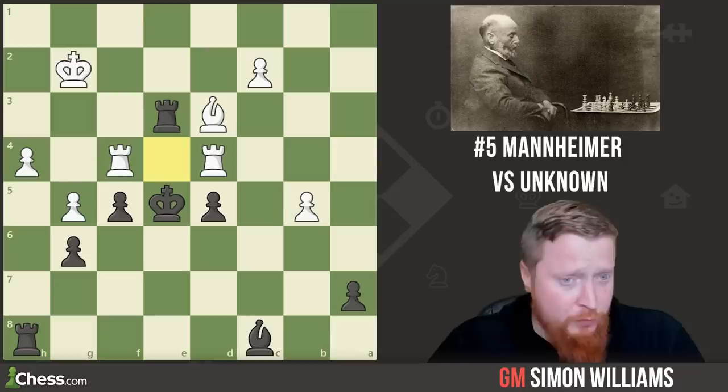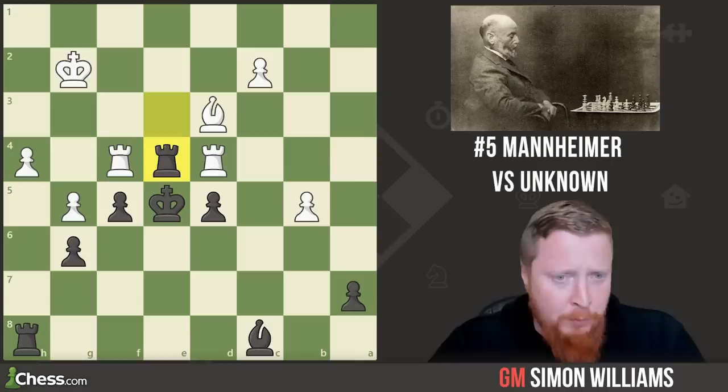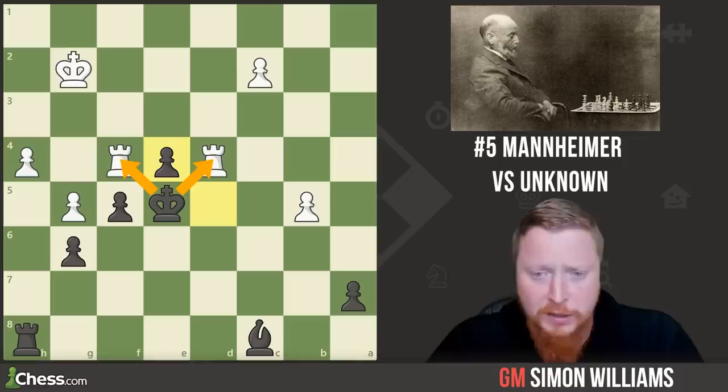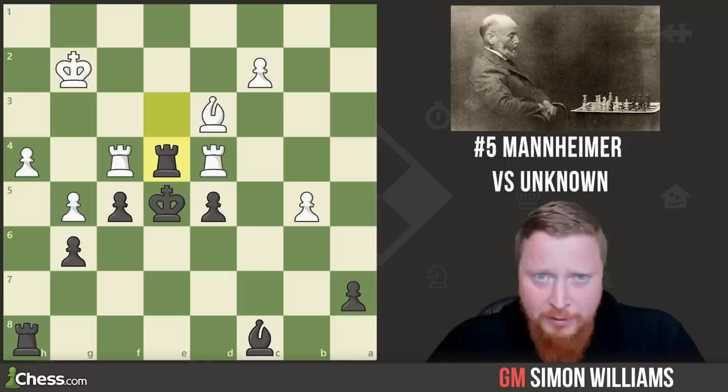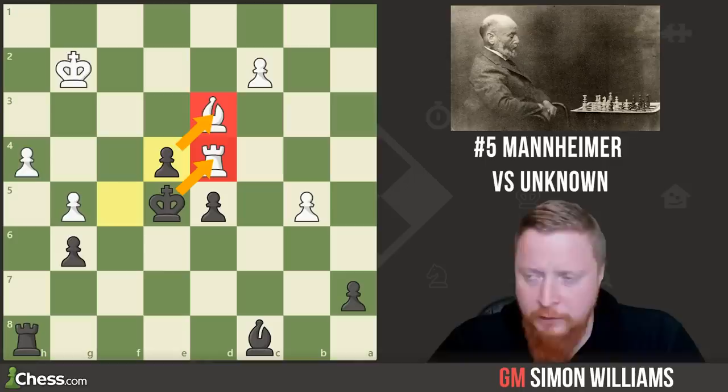The move is the unbelievable rook to e4 — a discombobulating move, disrupting White's rooks which were defending each other but can no longer muster a defence. For example, if bishop takes rook, Black can simply take that bishop with either pawn, and we can see the black king has created a fork — Black goes a piece up. If White tries rook takes, Black again takes with a pawn, and there's another fork attacking two different pieces — this time the bishop and the rook.